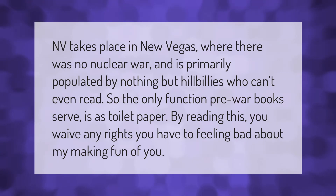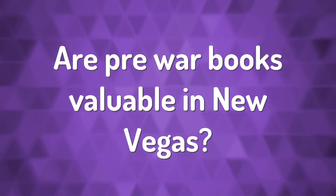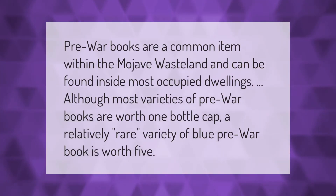Pre-war books are a common item within the Mojave Wasteland and can be found inside most occupied dwellings. Although most varieties of pre-war books are worth one bottle cap, a relatively rare variety of blue pre-war book is worth five.